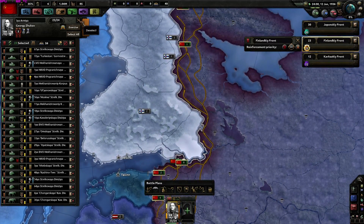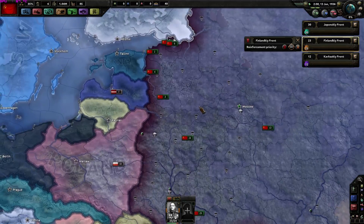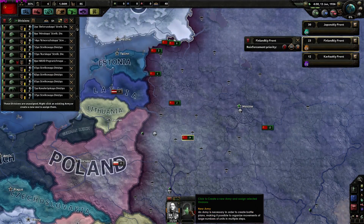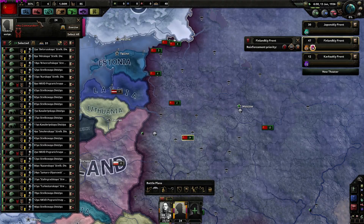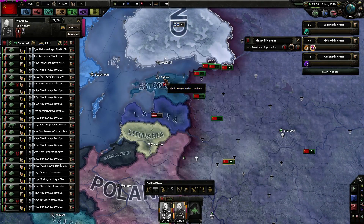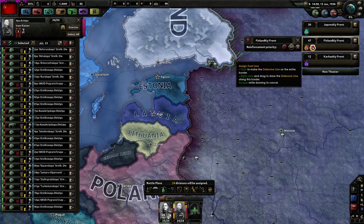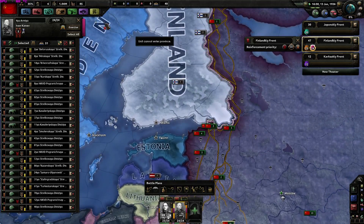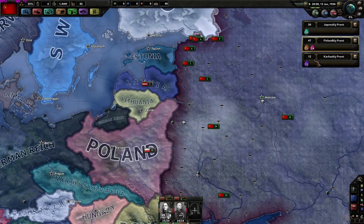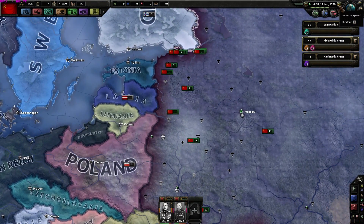I want a clean, quick rush victory. I have 24 divisions - that's perfect. This is our Fourth Army. Another control - let's say Ivan Konev for the Fourth Army. That should be all right. Now let's let them move and increase our speed.